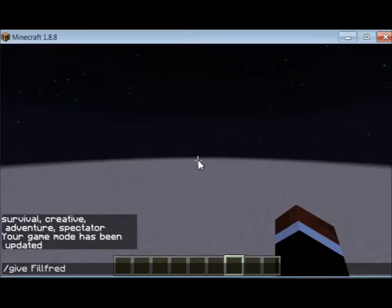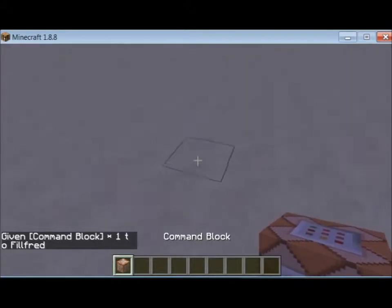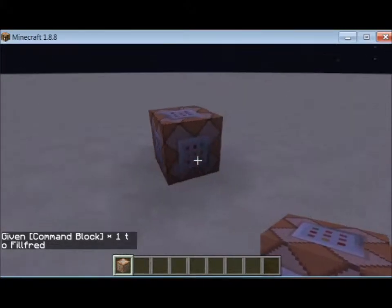And then you can type in C-O-M-M, then you can hit tab to get the rest. There you got a command block. And now you want to place your command block.